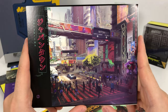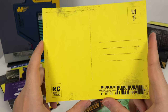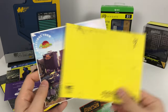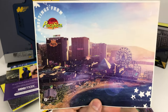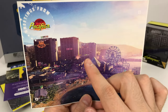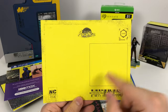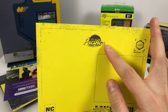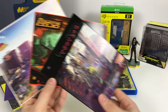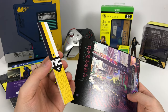Here we have Japantown — Cyberpunk 2077 Asia Town — and again the same back of the postcard, except it has Japanese characters on the back. And here we have greetings from Pacifica, which gives me GTA 5 vibes — Cyberpunk GTA vibes. This one has a slightly different layout on the back, with a Pacifica logo and a different image for the stamp. Three different postcards, and the postcard holder has 'NC' for Night City.